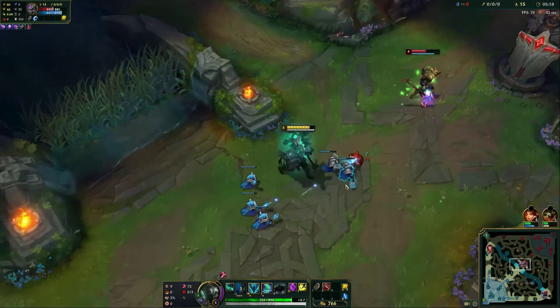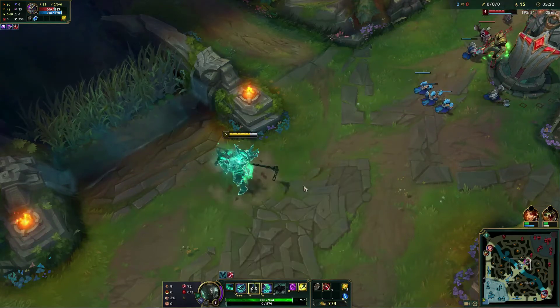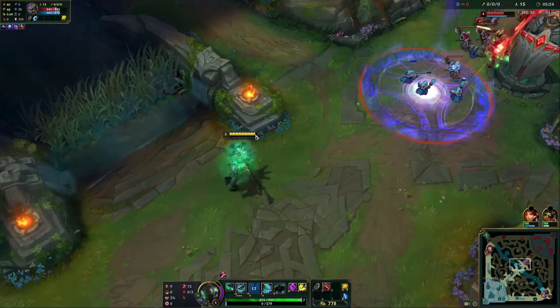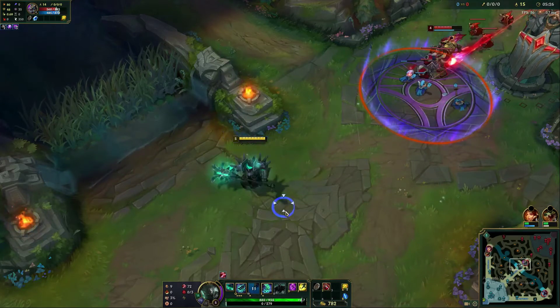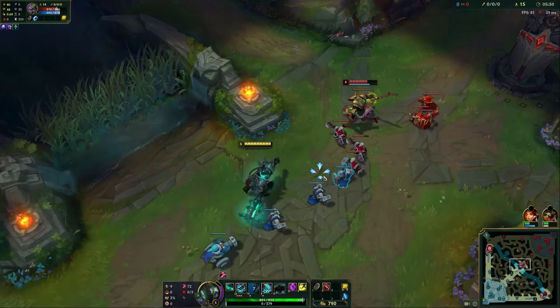We haven't had to use the W in these trades, but you can see here we're missing some health. We're going to press W once, press it again, and it's going to consume the shield to get some health. So that's how you can use it after a trade — just to get a little bit of sustain back.